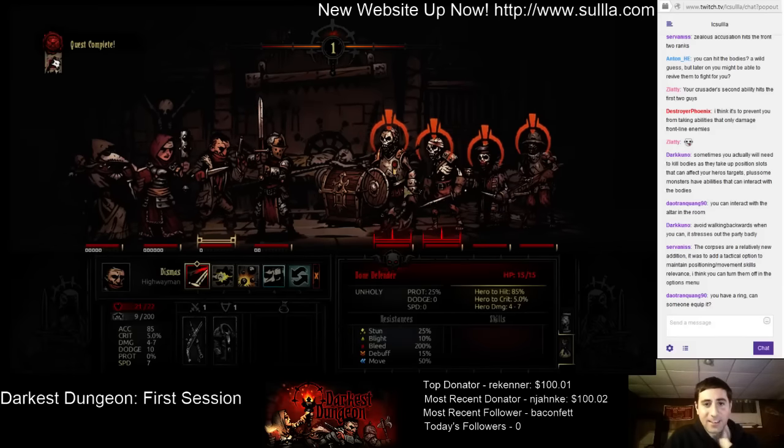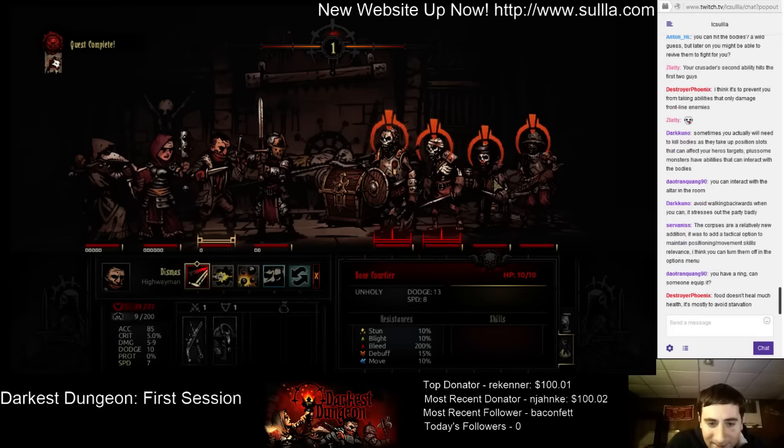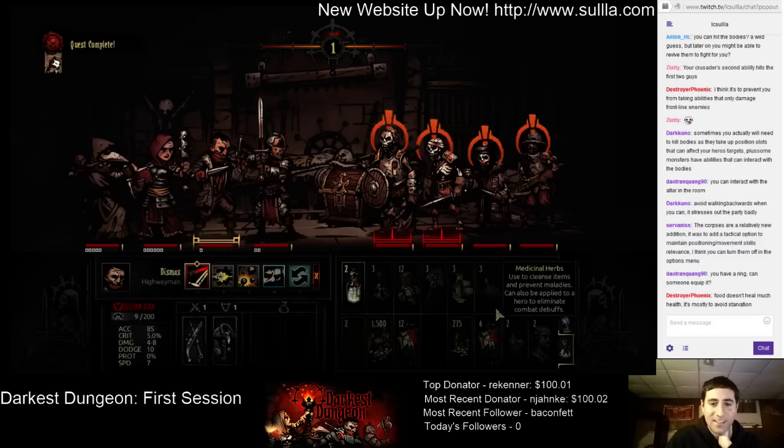This is the last battle we'll have to do here. We have bone defender, bone soldier, bone courtier - that's kind of funny. We can't see the damage of the guys in the back, and that guy is like a sniper in the back. Let's try to kill this bone soldier - he looks pretty weak. Graveyard slash.